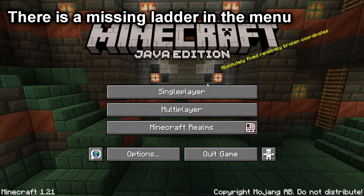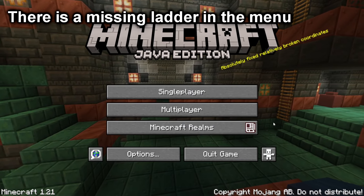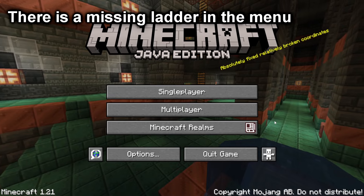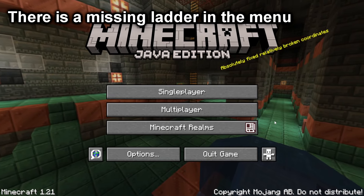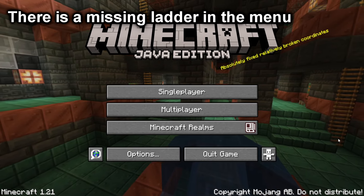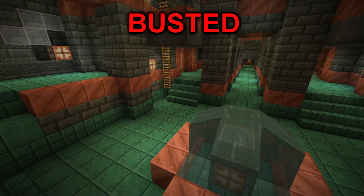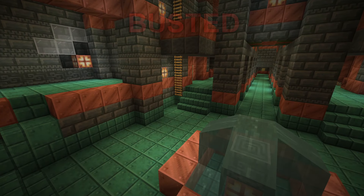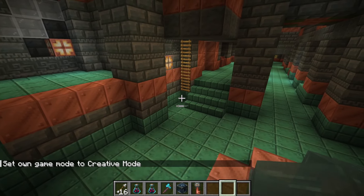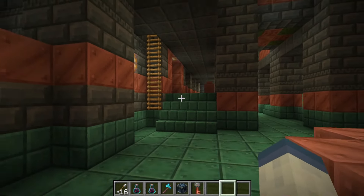The next myth is inside of the menu panorama — there is a ladder missing inside of the corner. The myth is: is that a block missing inside of the game or just in the panorama? If we wait for the panorama, you can see it's only missing on one side. Loading into a world, you can see it's missing inside of the actual trial chamber as well. So I don't know if that's intentional, because you can still climb this ladder, or if it's a missed block when they were building the ladders.